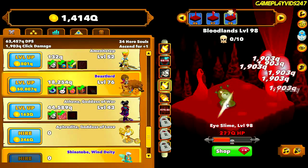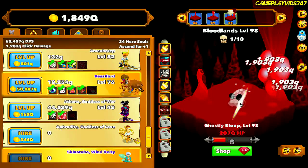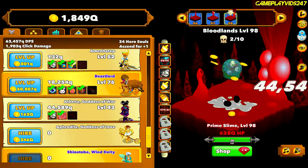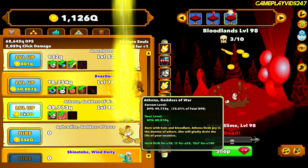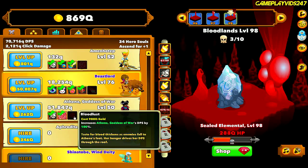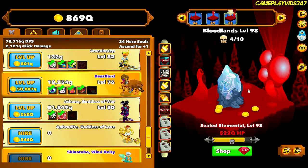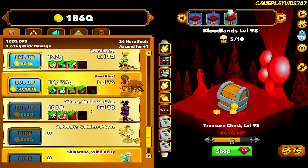Level 98, everyone. I have a bunch of gold at the moment. So let's use all that gold we just farmed on the Goddess of War. Got the Goddess of War to level 50. About to increase her DPS by 100% again with Bloodlust, and then I'll just wait until Idle Mode kicks in for that extra DPS boost. That's a lot of damage Athena, Goddess of War is doing. And a treasure chest — nice.